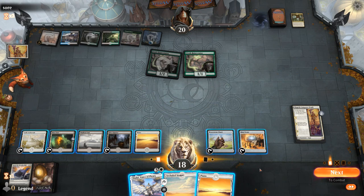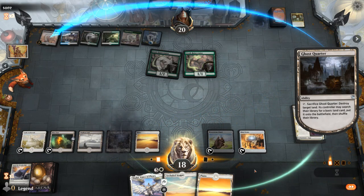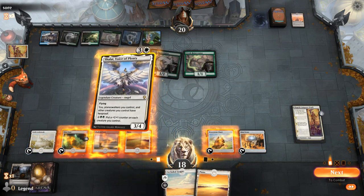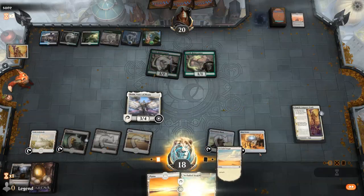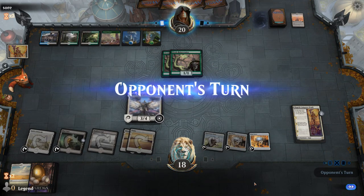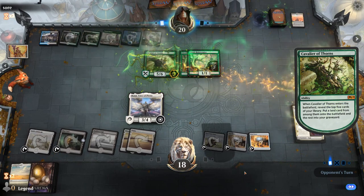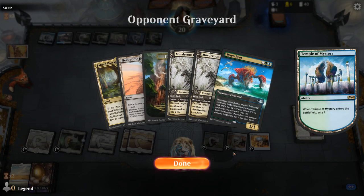Probably okay using Ghost Quarter on Field of the Dead now before they get any zombies, and then play Shalai. I can probably end up cycling the Secluded Steppe. Not going to get anything back from the third chapter of Conqueror's Death most likely, and I'll have to sacrifice the Mind Stone to hopefully draw into a Karn. Cavalier of Thorns finds Temple, a couple Murder Striders, and Risen Reef.